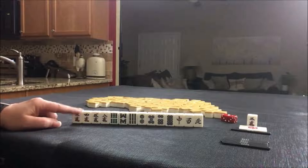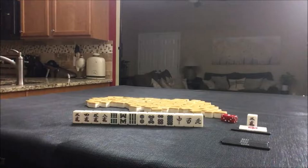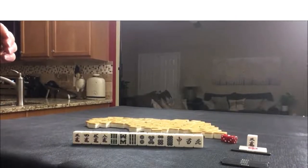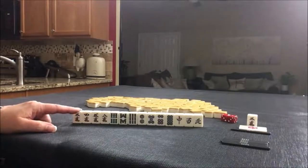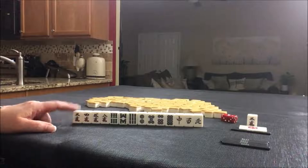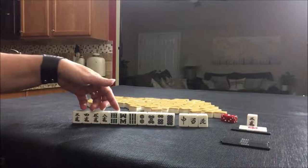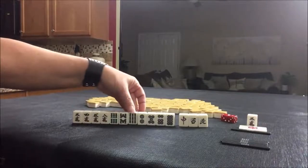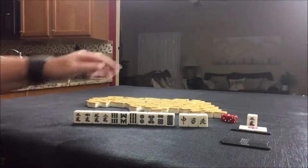If these were your tiles, what would you focus on and what would be your first discard? If this were my starting hand, I think I would focus on Pinfu and Riichi — stay concealed, leverage number tiles. I would discard honors first. If we drew in simples, two through eight, maybe even discard the nine, because we could maybe play Tanyao, which is two through eight.